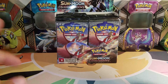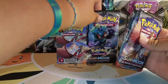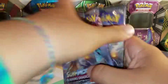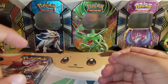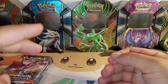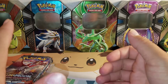This opening is actually going to be a pack battle against Albuquerque 505. We're going to be taking 5 packs and doing a points battle. Reverse Holo Rares are 1 point, Holos are 2, GXs are 3, Full Arts are 4, and Hyper Rare and Secret Rares are 5.